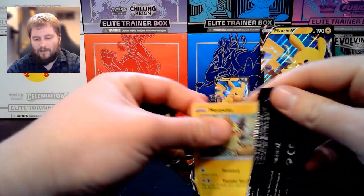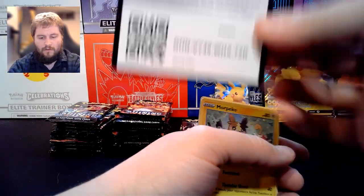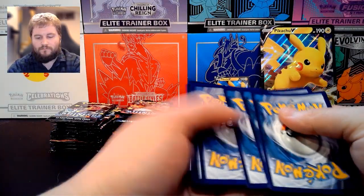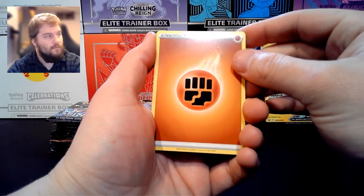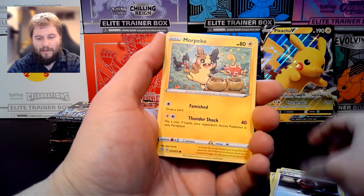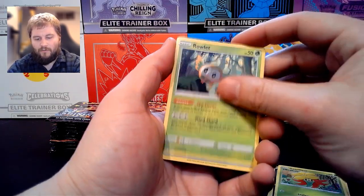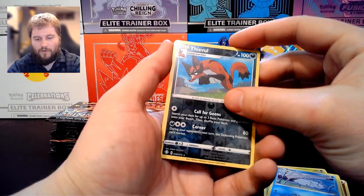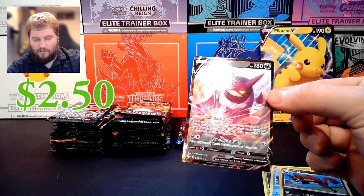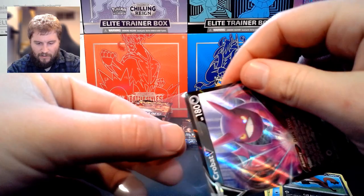Second pack. Fighting Energy, Eldegoss, Cramorant, Ball Guy, Morpeko, Koffing, Gossifleur, Rowlet, Snom, Reverse Holo Feeble, and a Crobat V. Get that in a sleeve — that is a hit.